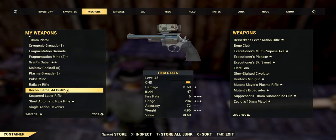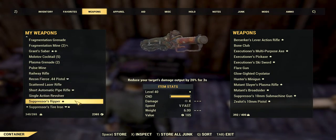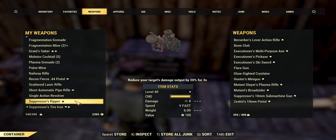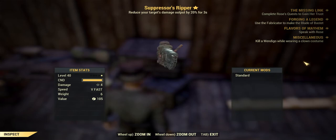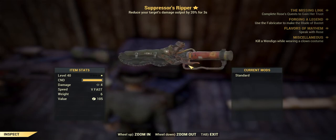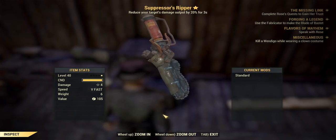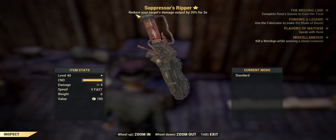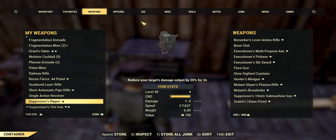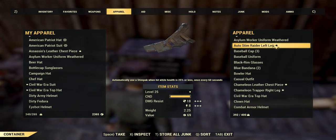On the left-hand side I've got this weapon — already up for sale. I'm pretty sure I said 70 caps. I don't see many people running around with this, but look what it does: it reduces your target's damage output by 20% for three seconds. Absolutely lovely. Now let's get on to the armor.